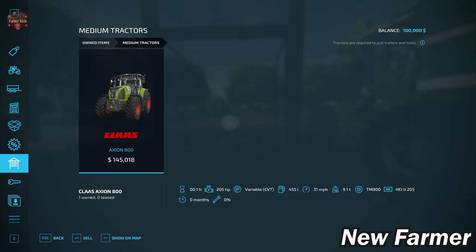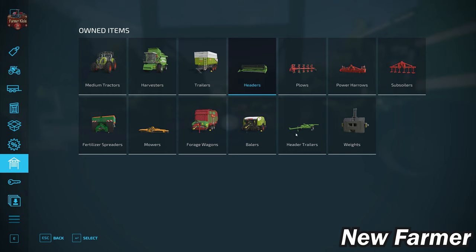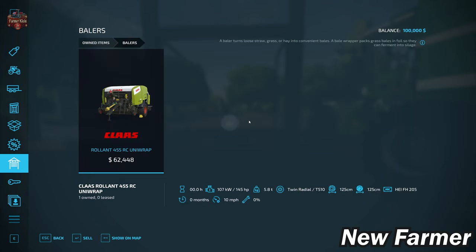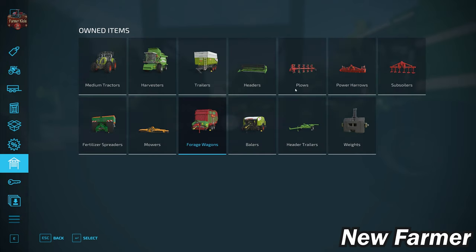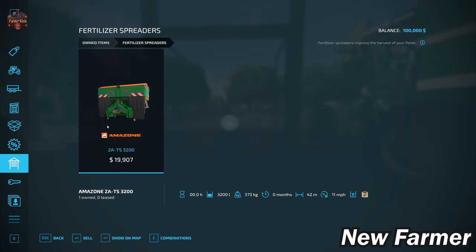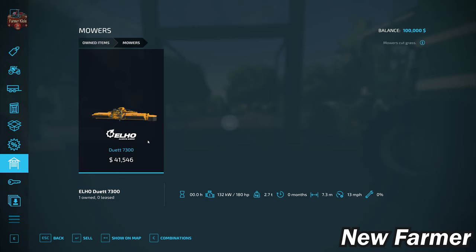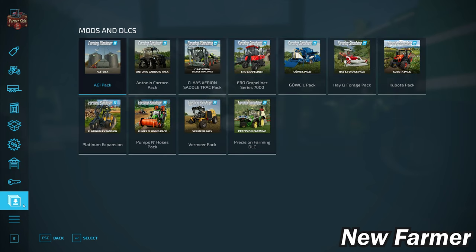Let's take a look at the starting fleet. We start with the CLAAS Axion 800 tractor, the Deutz-Fahr Topliner 4090H harvester paired with the 4090H header and header trailer. Down at the shop we have the CLAAS Cargos 140 TD trailer, the Welger RB 455 RC UniRap baler, and the Zelon CFS 2501 DUO forage wagon. Back at the farm we have the Agrimasz POV 5XL plow, the HR 4040 power harrow, DC 401 subsoiler, Amazone ZA-TS 3200 fertilizer spreader, Elho DO-IT 7300 mower, and a 600-kilogram front weight. There are no custom vehicles or machinery included with this map.